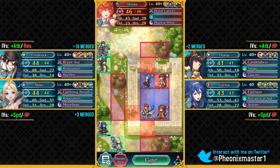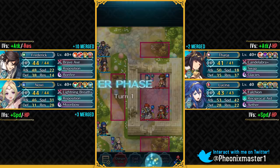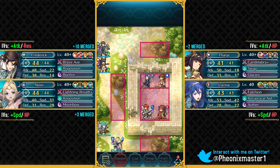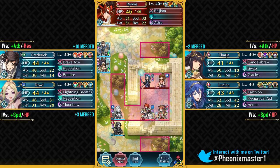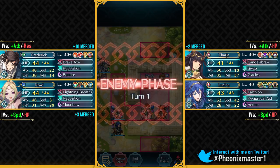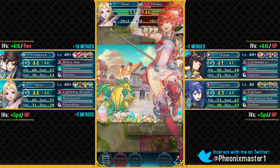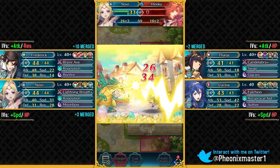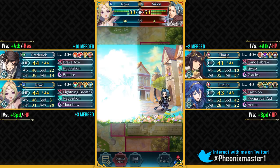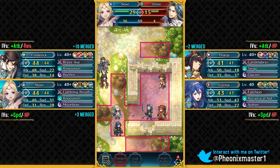We've got Nowi — we are starting to get the units with some skills like Wrath and Renewal. Lucina can easily just heal up my Nowi and Nowi's gonna be able to take on these units very easily. Nowi is definitely a fantastic bonus unit because she's available as a 4-star. Same goes for Frederick. We've got two Lucinas as 20% bonus units, but unfortunately my Nowi's out of the Quick Repose range, so she's not gonna be able to one-round KO this Varian.